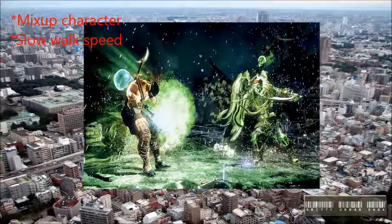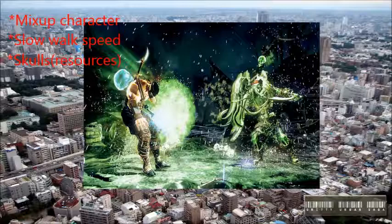He is the first character with his own unique resources, which are the skulls. One of the ways he builds up those skulls is called Power Devour. It's a move where he holds up his shield and he can absorb any special move in the game. So if you throw a fireball at him or do a wind kick, he can absorb it and convert that absorbed move into a skull — so he stacks a skull.